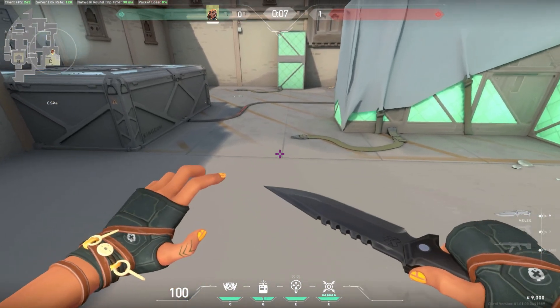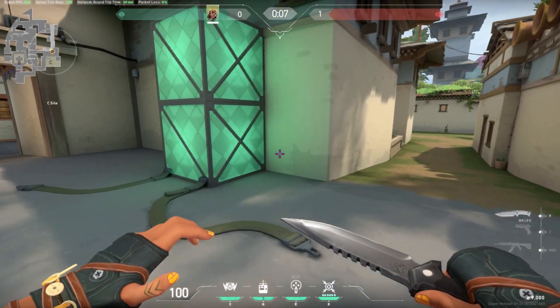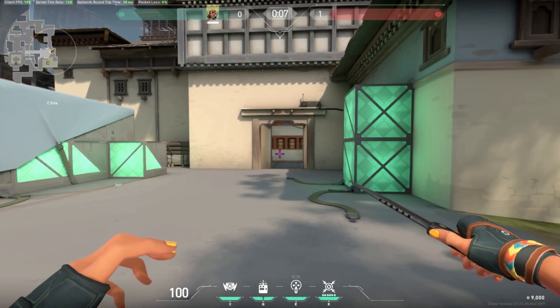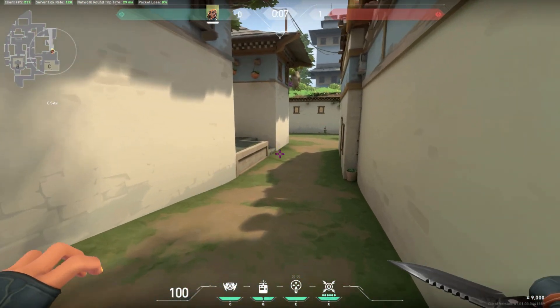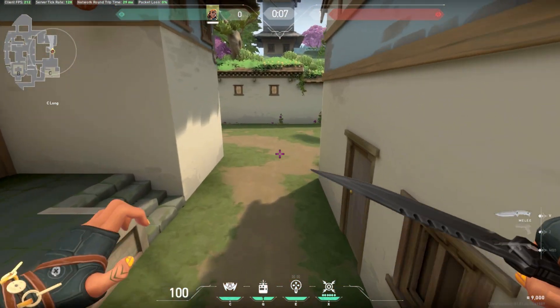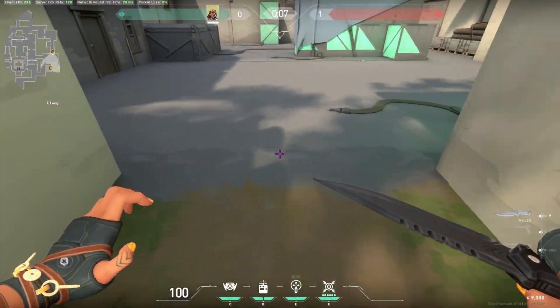The second jump boost is simply me looking down, throwing another one, and detonating it as fast as I can to get that extra distance. At the end of this clip, you see me doing what is called bunny hopping — essentially, as you hit the ground, you press space at the same time. If you struggle to hit this at the same time, I would suggest practicing it in a custom game.